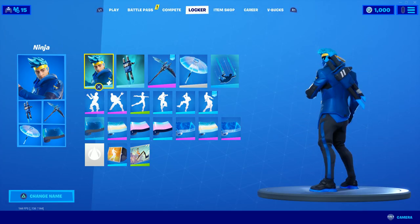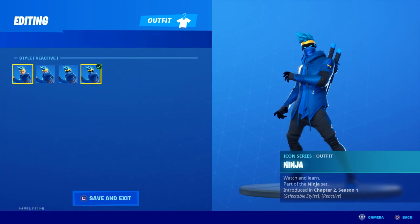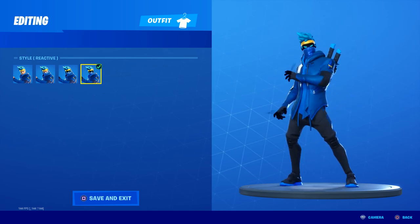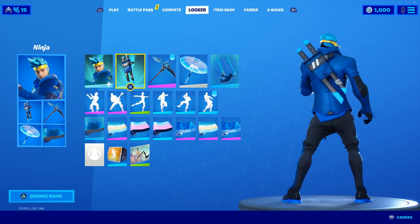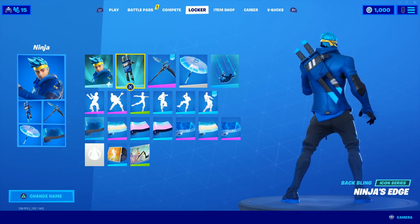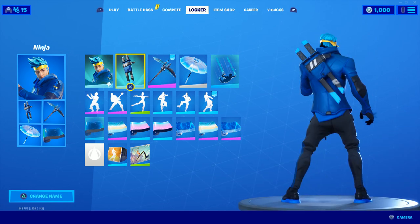And it wouldn't be Fortnite without Ninja, so I specifically used this variant of him — realistically you could use whatever variant you want, but this one I felt just fitted Ninja the best. I obviously put his back bling on, the Ninja's Edge — I couldn't really figure out too many other back blings to use, so this is going to be one of those rare occasions where I actually mixed the same set. I just felt like his back bling just belonged on him — it would be criminal to put something else on him.